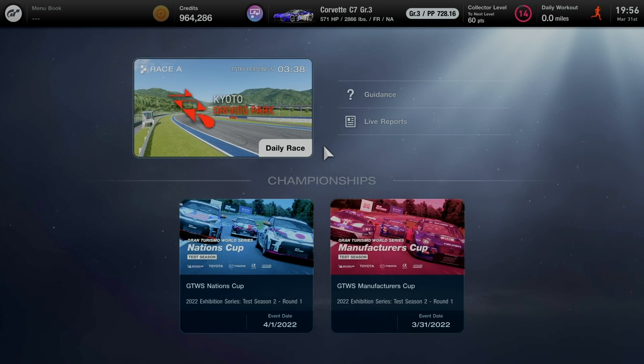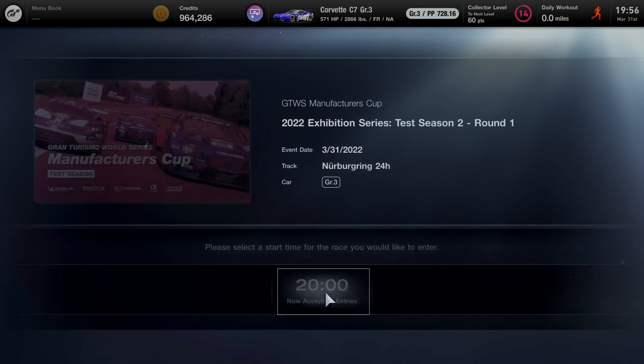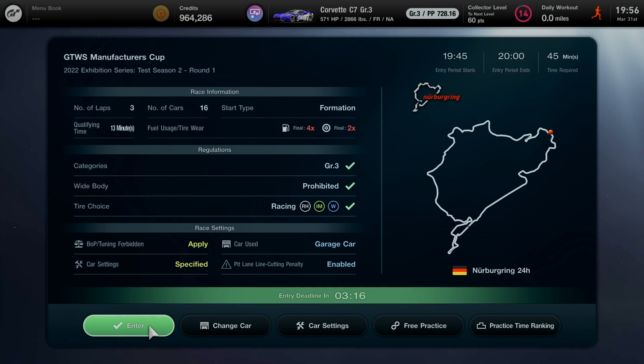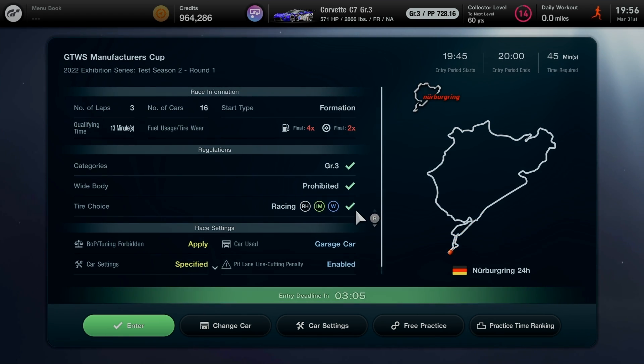Starting out in Round 1 at the Manufacturer's Cup, we'll be going in to take place at the Nürburgring 24-hour track layout for only three laps. We'll be on board where the Group 3 class will be ready to go. I need to make sure to get ready on the Point Race entry before 8 o'clock. There's no need for practice at this moment because the race information, regulations and settings are about to go on — an opportunity to take on a full course layout in Germany.